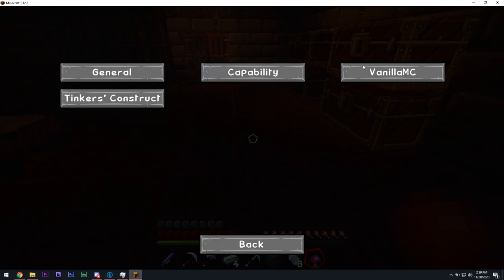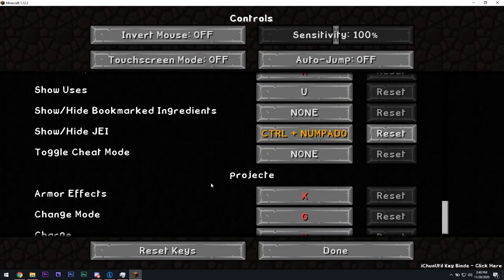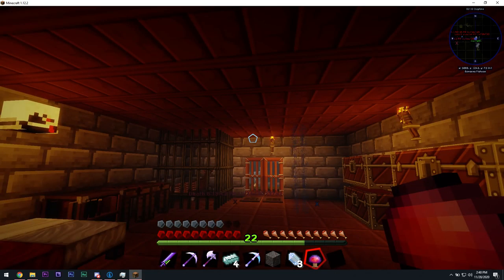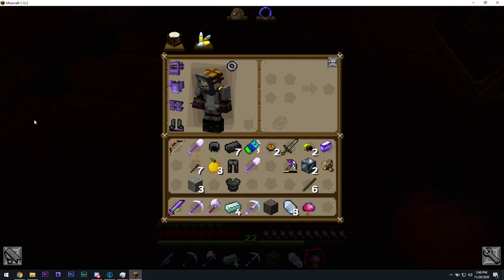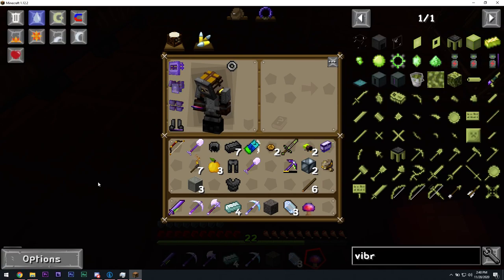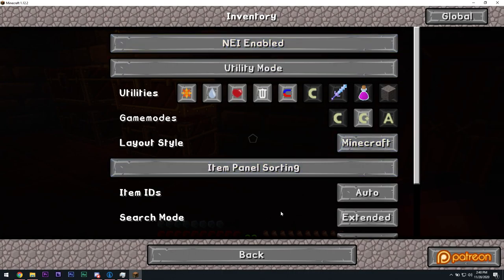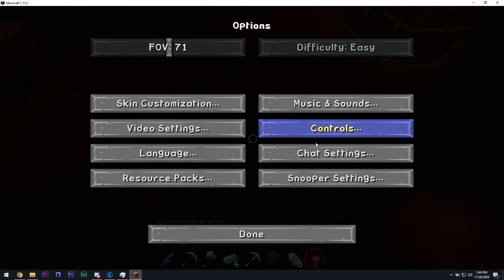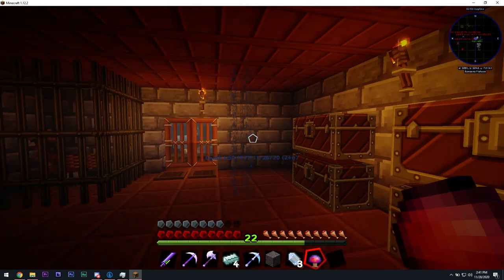I need that times two. Another couple diamonds wouldn't kill us. There — 21 blaze rods, that should be more than enough. Now I need to make a cauldron, which shouldn't be hard — we have no iron shortage. Cauldron — pour blaze rods. Alright, and we need a wall.